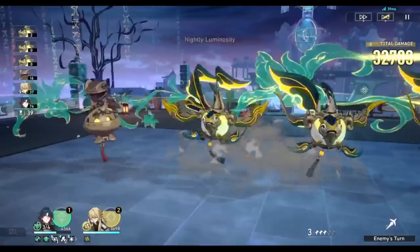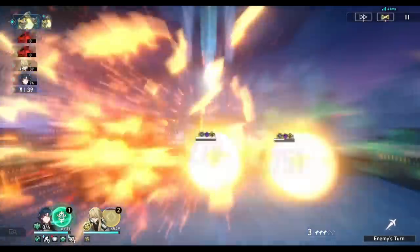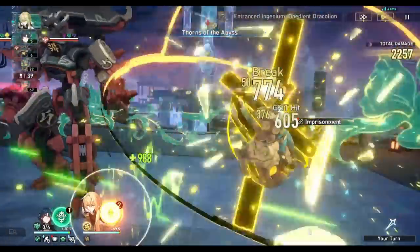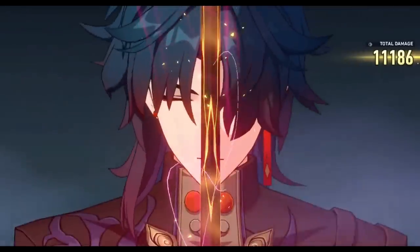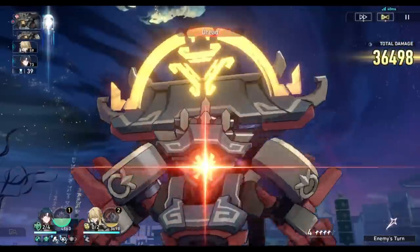Of course, this is E6 Blade. And even E0 Blade, you can expect some crazy performances as well, but he wanted to show you how strong an E6 Blade with his Comax can do. This is Memory of Chaos 10 with just Blade E6 and an E0 Rocha for sustain. This combination is absolutely insane.